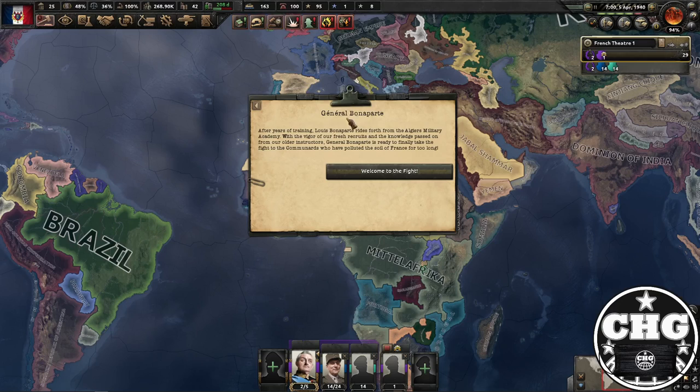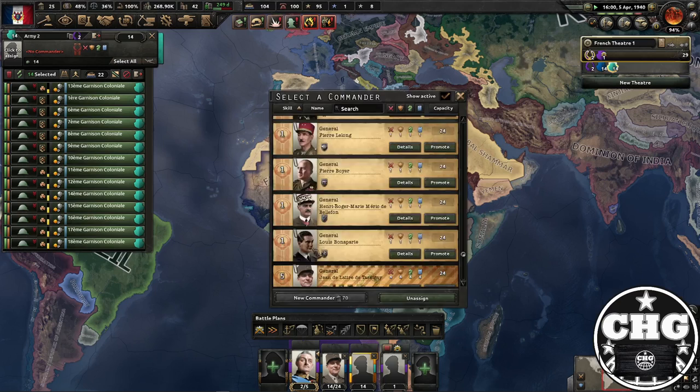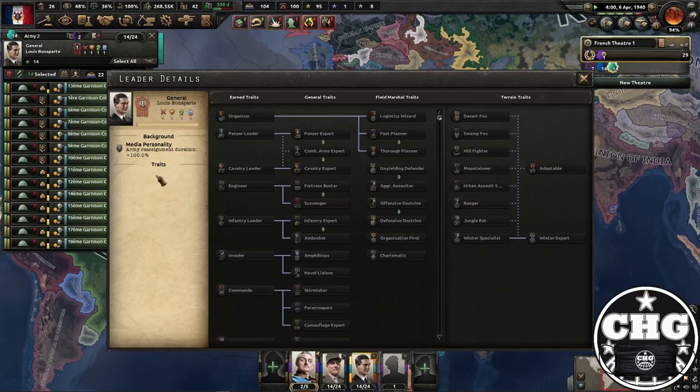As you can see by checking the calendar, it's been almost three years. Now you get General Bonaparte. After years of training, Louis Bonaparte rides forth from the Algier Military Academy. He will become a general. He is as plain as can be — the only thing different about him is he has the media personality trait, which means his army reassignment duration is +100%. That's actually good for grinding; it basically means you can turn him into anything you want. Ideally when grinding a general, you want to grind a trait up to about 90%, get as many traits up to about the 90s as possible, and then level them up.